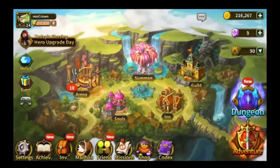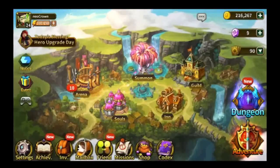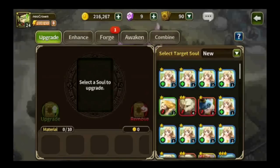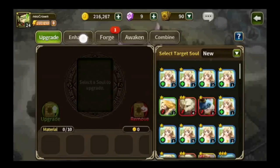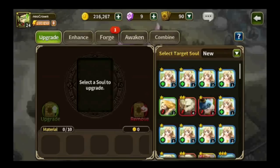What is up guys, this is Neo Crown with Elune Saga, back to provide more tips and tricks. Today's guide concerns this particular building — everything to do with souls. If you look at the top right question mark, it will give you a general idea of what you can do with each one of these options: upgrading, enhancing, forging, awakening, and combining.